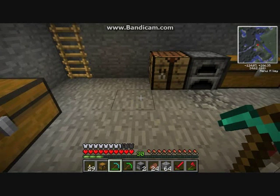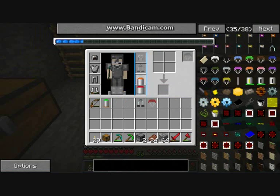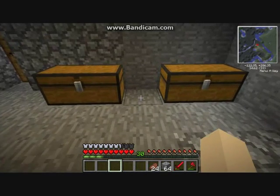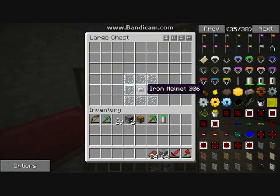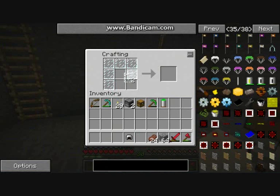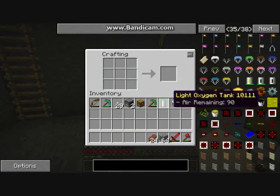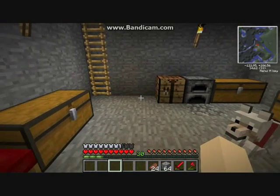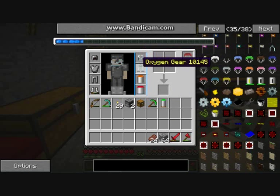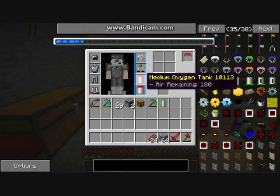You then need to press R, which brings up your inventory. You can put your oxygen canisters, your oxygen gear, and your parachute. The helmet - that's what I need to make. The helmet is an iron helmet surrounded by glass panes. Glass panes all the way around and then finally the iron helmet makes your oxygen mask. To get the Galactic Craft inventory open you press R, and then you put your parachute in that slot, oxygen mask, then oxygen gear, and then your oxygen tanks.